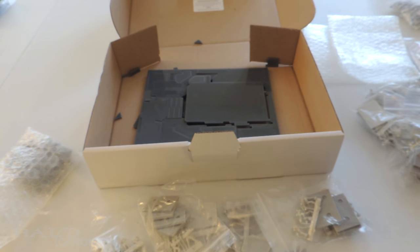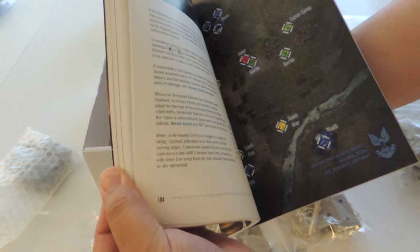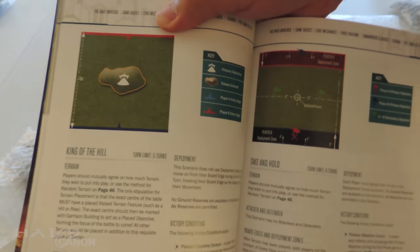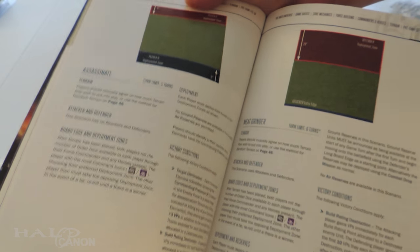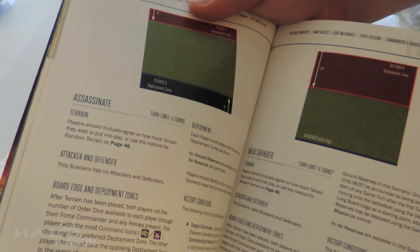It just comes with a rulebook — there you go, the core rulebook. There are scenarios rather than campaigns. It comes with very basic scenarios: King of the Hill, a simple assassination one called Meat Grinder. Very basic stuff. You might recognize this sort of setup if you play Fleet Battles. That's basically what we're launching with — nothing real special, but there will be more to come.